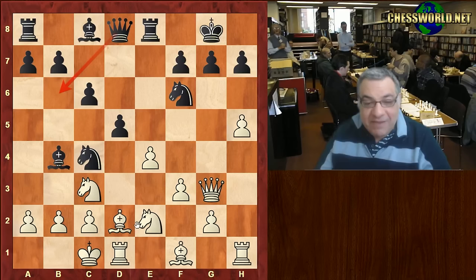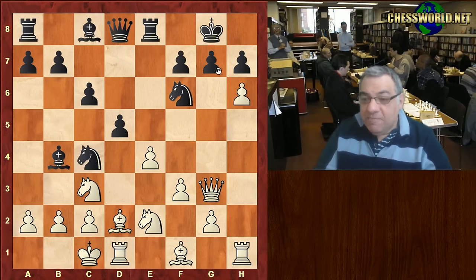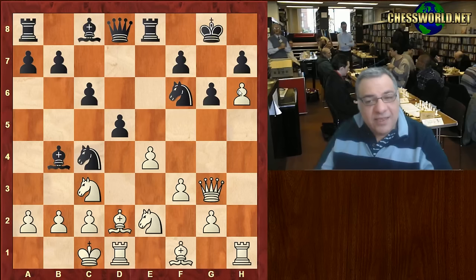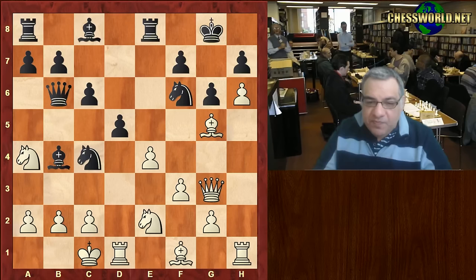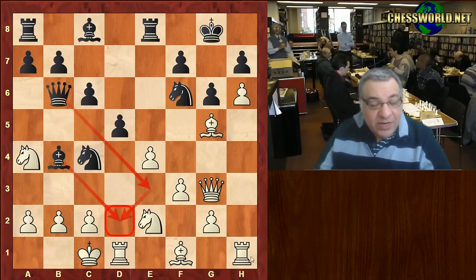But Morozevic interrupts the plan, threatening mate himself. You might think the passed pawn is the priority here, but another priority is just opening up the lines. So what's happening — Bishop g5, Queen b6, and in this position Na4 is possible because with a bishop on d2 there might be Bishop takes d2 and Queen e3 winning the exchange, and this works very well for white.